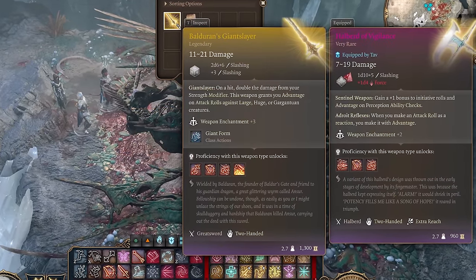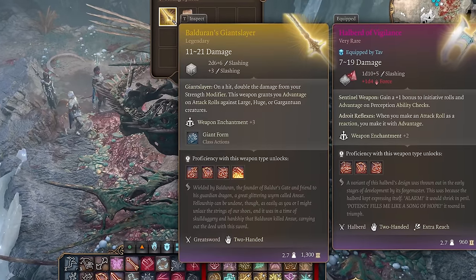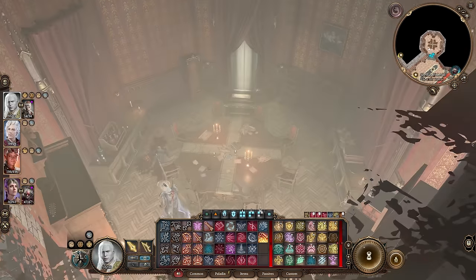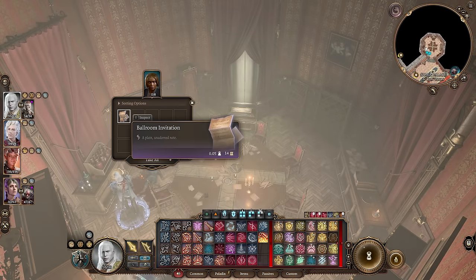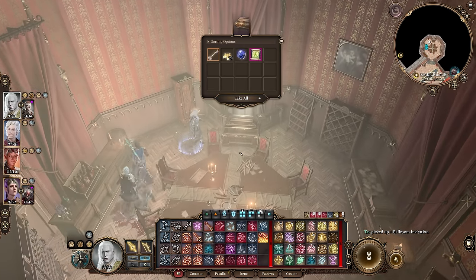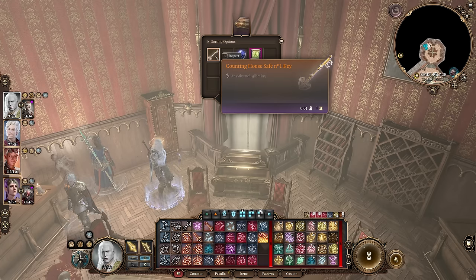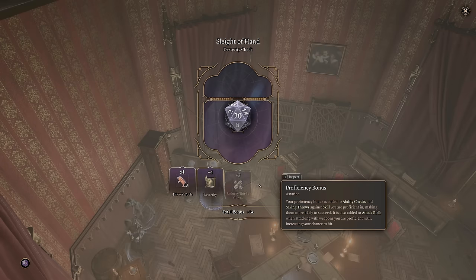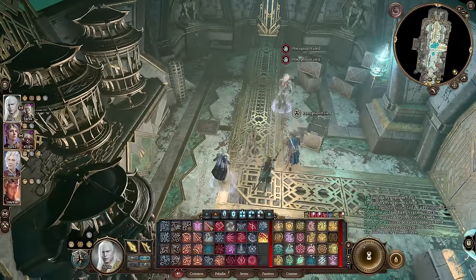Number two is the unsolvable puzzle. Hidden within Cazador's Palace is a secret room, opened by pressing a button in another room. This room has yet another hidden trapdoor covered by a treasure chest. Move the chest aside and there'll be a hatch that you can lockpick. Below that is yet another puzzle.